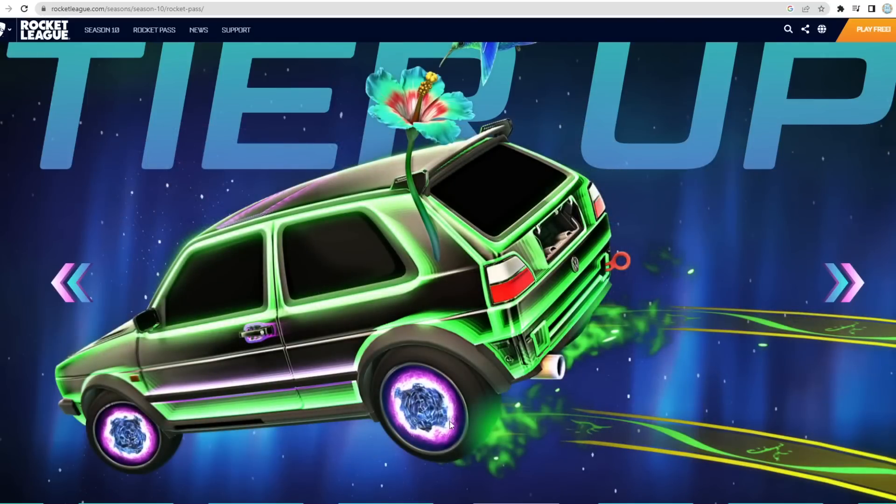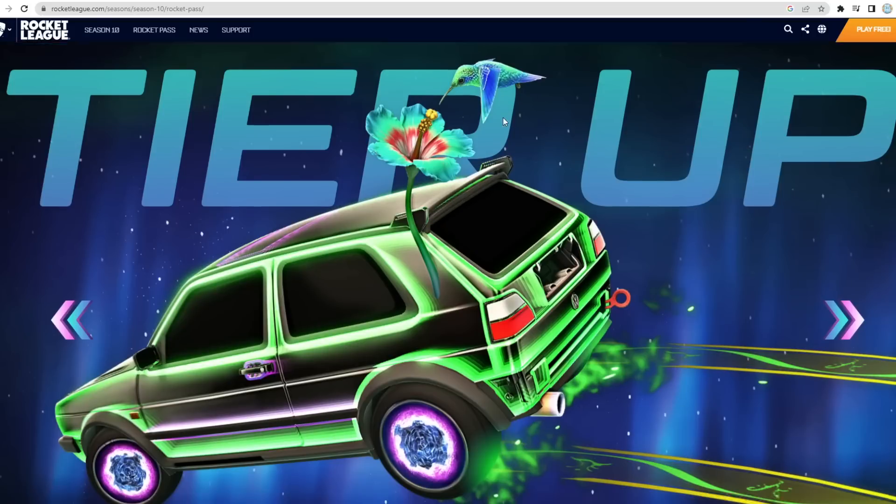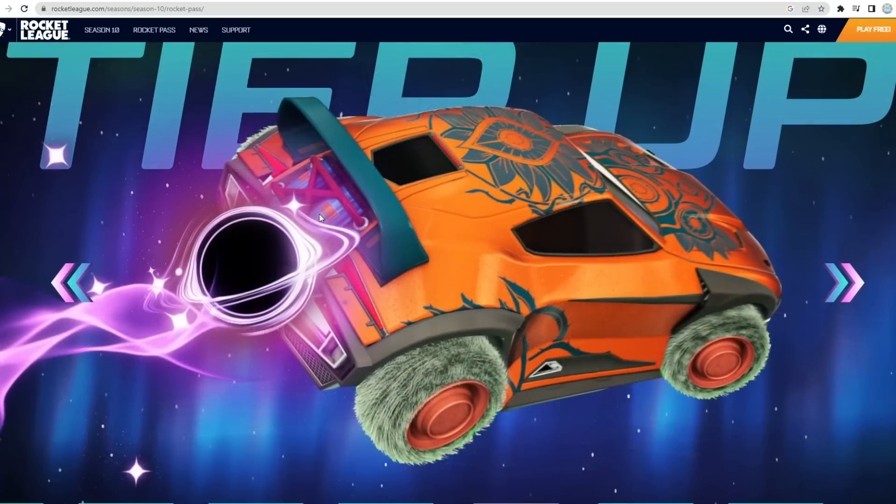Then we've got the Huntress decal, some weird glowing wheels right here, and we also have an antenna which looks pretty cool — it's a flower antenna. I'm sure this hummingbird will probably be animated or something. Then if we keep going, we have another boost — it's a bit like that Sun boost we've seen before last season, but it's a black hole, painted purple in this one by the looks of it, or that's the normal colour.